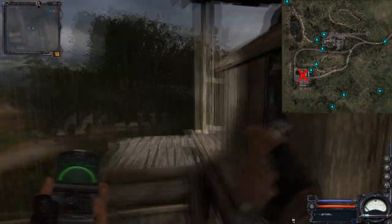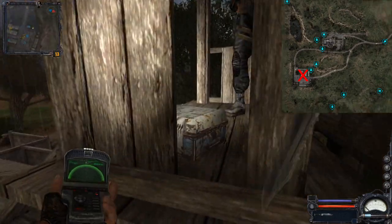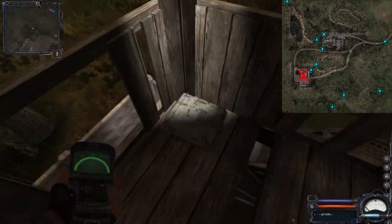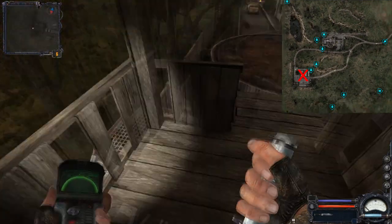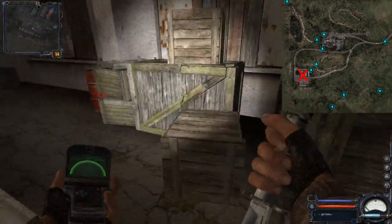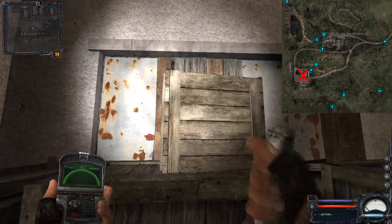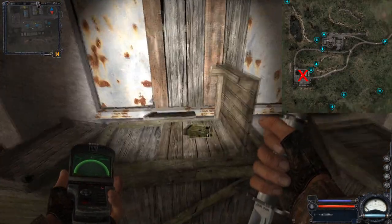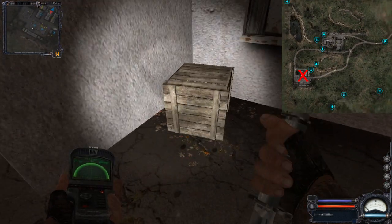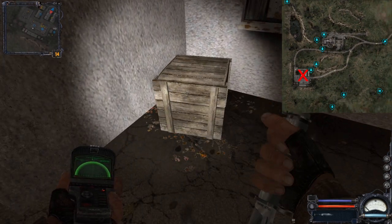All the watchtowers have a small crate — sometimes they are difficult to pick up because of the guard, but not all watchtowers have a guard so you can get those. At the back of the main building there are also some crates. If you get too close the character will put down his knife, so you have to be a little tricky to destroy these crates, but it is possible.